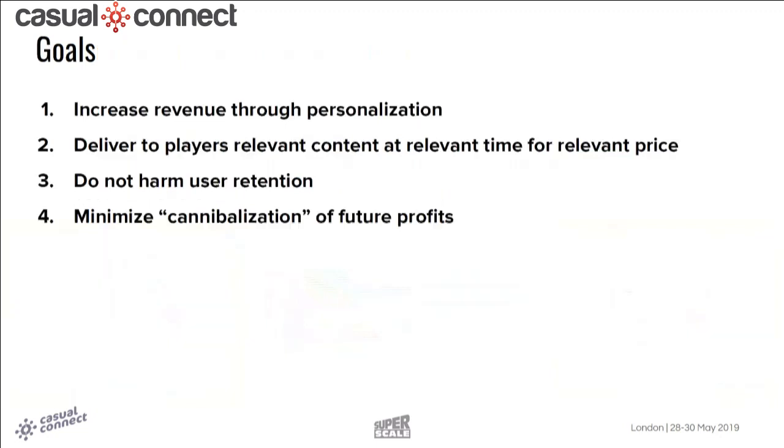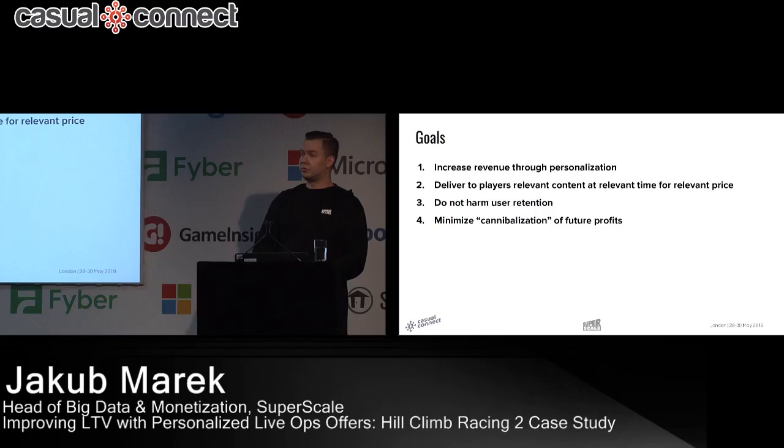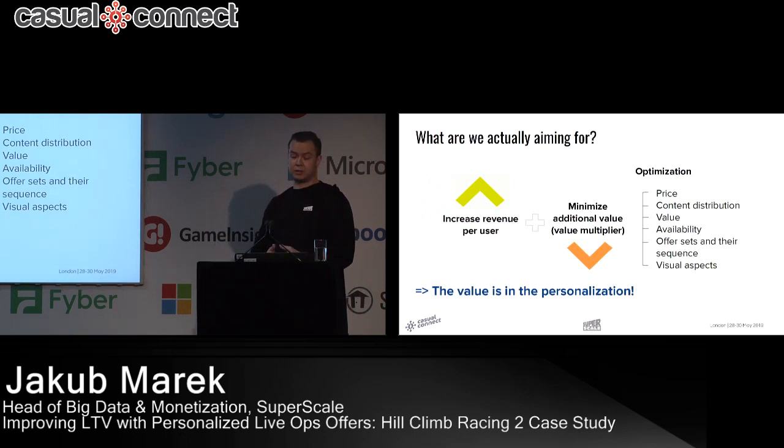Our goals were to increase revenue through personalization — delivering the right content, at the right time, for the right price — while not harming user retention and minimizing cannibalization of future profits. We approached this as an optimization problem: increasing revenue per user while minimizing additional value given — not value in the major sense, but the value multiplier. If you offer a player too much value, they have less incentive to buy again. We can optimize several parameters: price, content, value, availability, and offer succession.